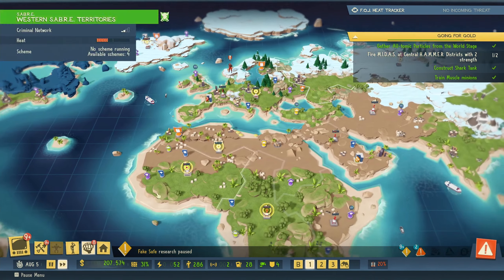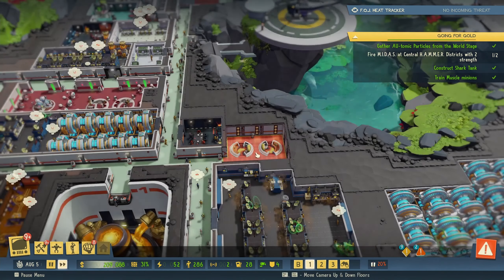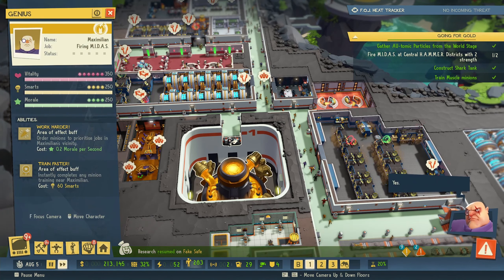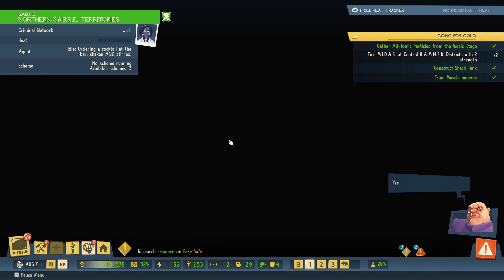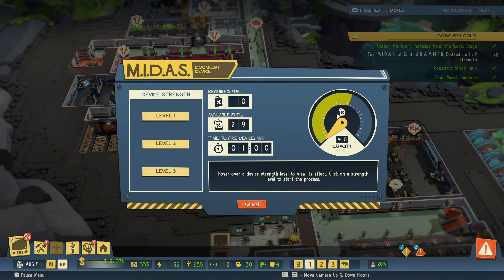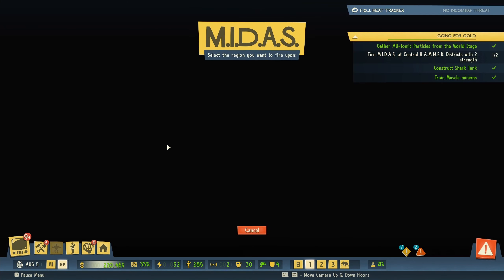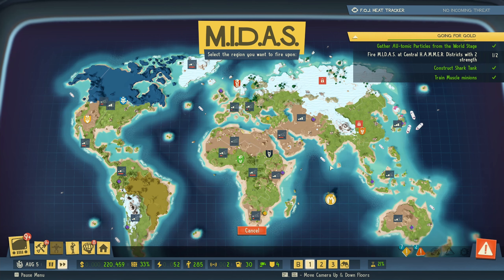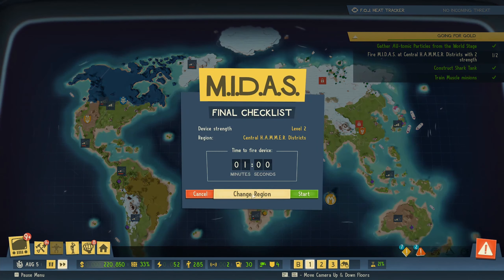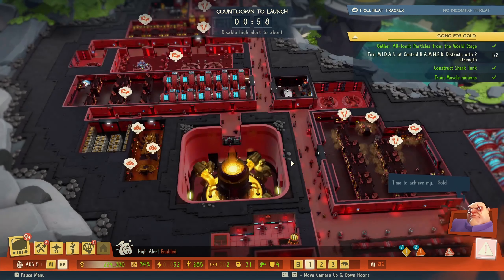Now, to finish this one, we need to actually fire Midas. Max, where is Max? Come here. We have 29. We need to fire level 2 into the Hammer central district. Where is that? Hammer central district — there we go. Let's do it. Yes.